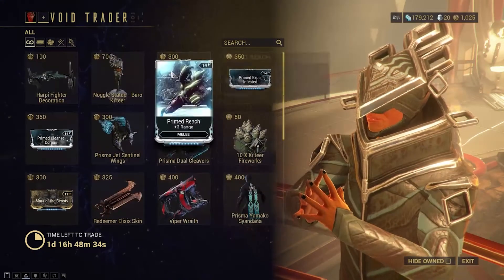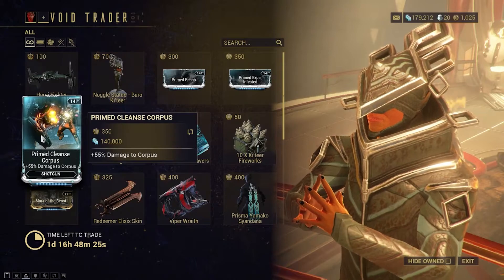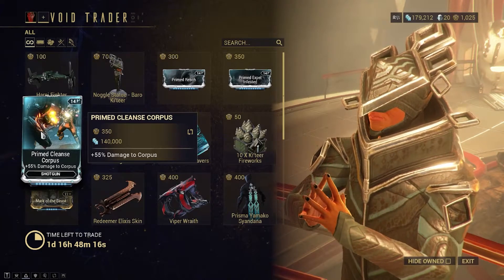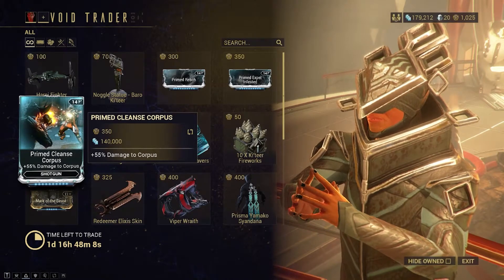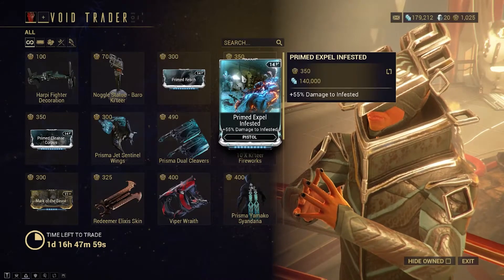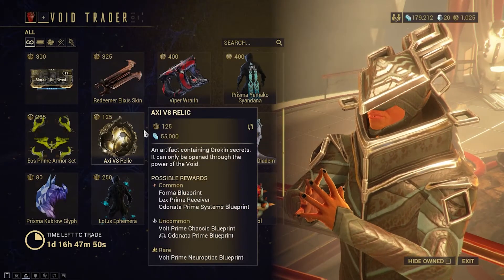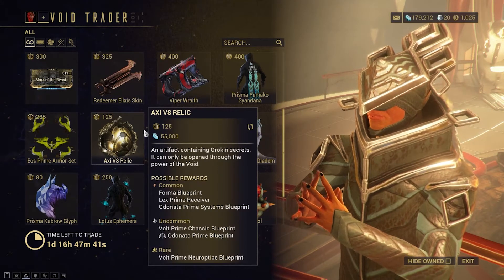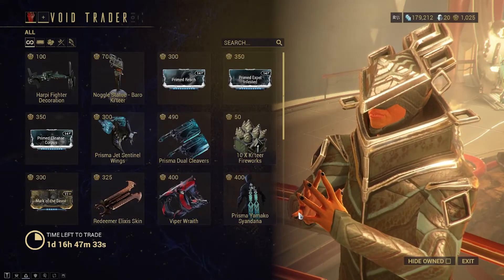Besides that, there aren't great mods overall. Prime Reach is probably the best one you're going to get from this visit. As for the Cleanse Corpus mod, I don't really like those faction-specific mods because there are three or four factions now, and you'd have to remember to swap it in every time you go to a specific planet. The Axie V8 Relic is obviously going to be the best value - you may want to buy a ton of those, save them up, use them, or sell them in trade chat.